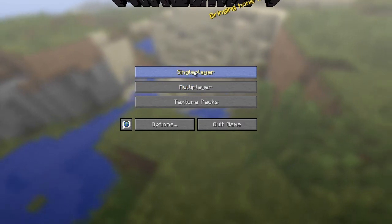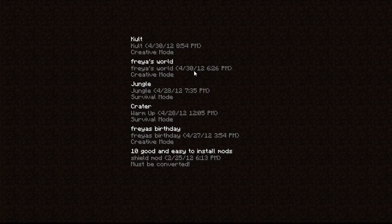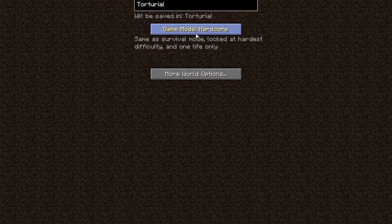I'm going to show you how to survive in Singleplayer. Press Singleplayer, I'm going to create a new world. We're going to call it Toriel. You can take it to Hardcore and you can take it to Creative. More world options.